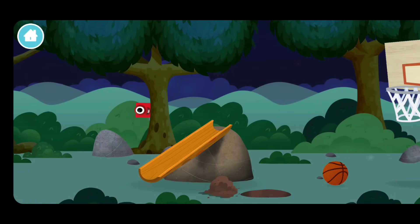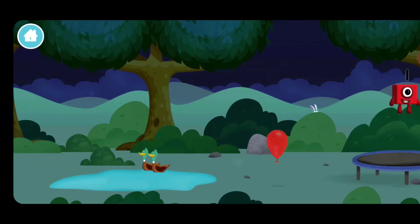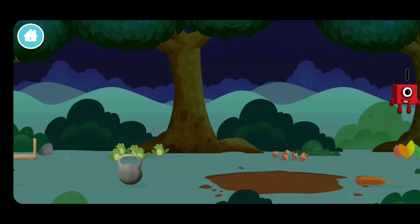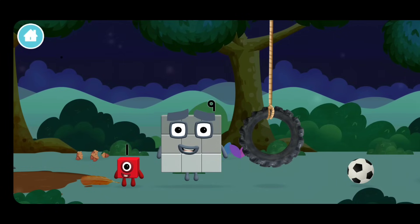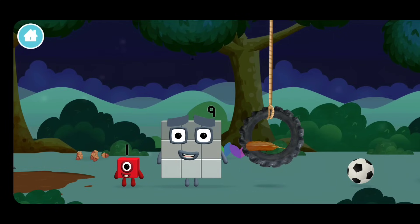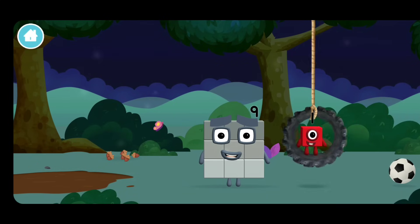A basketball net. Which number block is this? A feather. A swing.